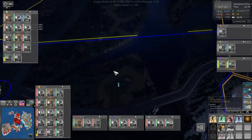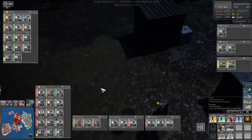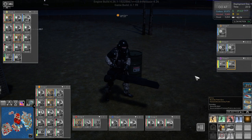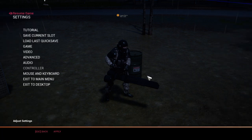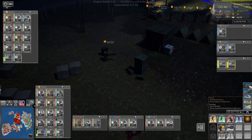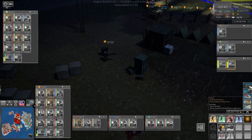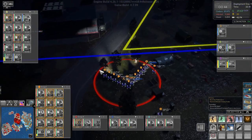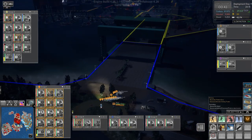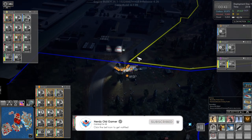All right, so next time we will see our minigunner in action against this thing, I guess — that is going to be cool. Let's have a look at him. That is nice — look at that minigun, that is a huge, huge, huge gun. Awesome — I hope he is permanent. Hopefully he's just permanently in the group — that would be absolutely fantastic. But we'll find out in the next one, guys. Thank you very much for watching, I hope you enjoyed it — if you did, why not leave a like and subscribe, and I'll see you next time.